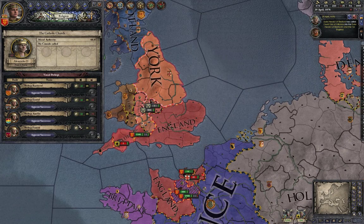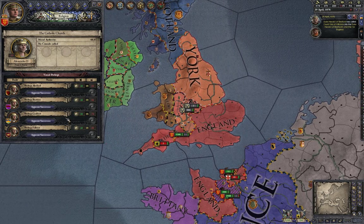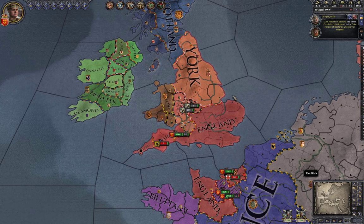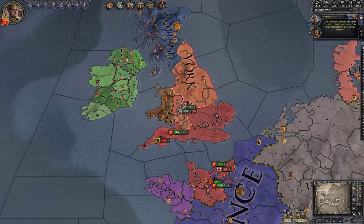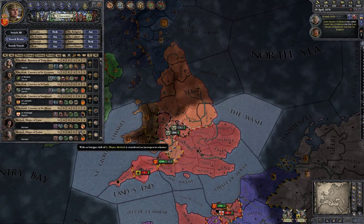Here's the religion tab. You have several bishops, and I think you can even try to become the Pope if you gain enough favor in the council or get appointed as a cardinal. I haven't really done much with this tab so far.